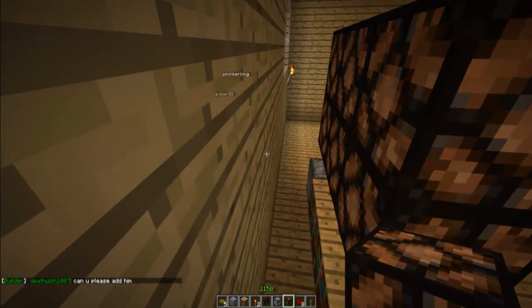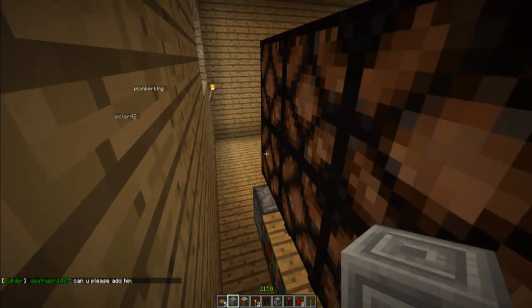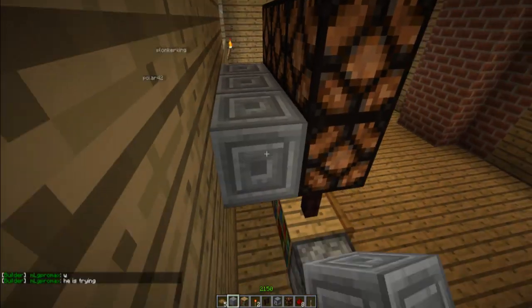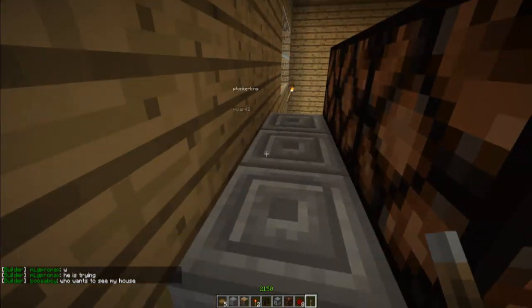Over here on the back, to do the wiring, you're going to need to put any block that you have — it doesn't really matter. Along the back I just chose this block; I'm not even sure why I chose this block, but yeah, you're going to do that.